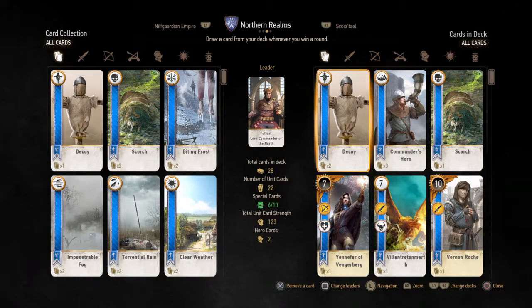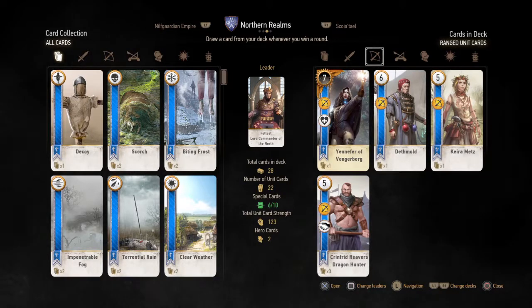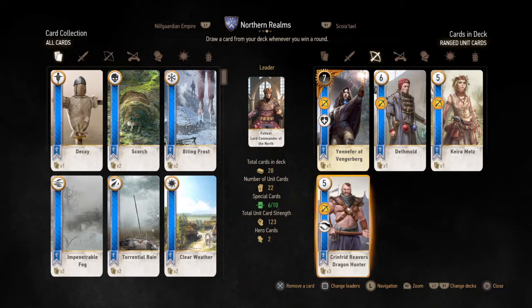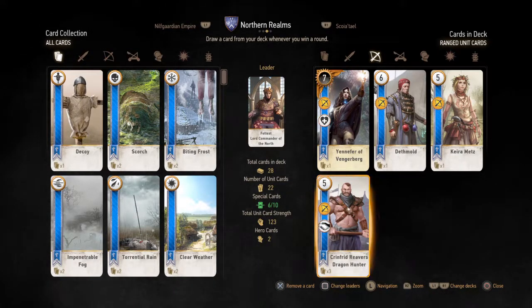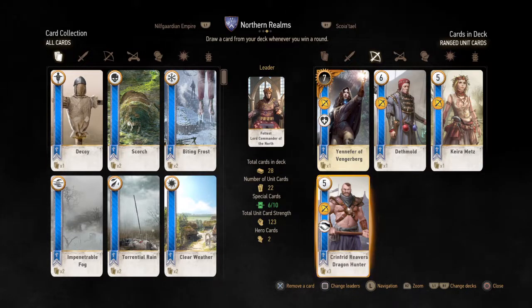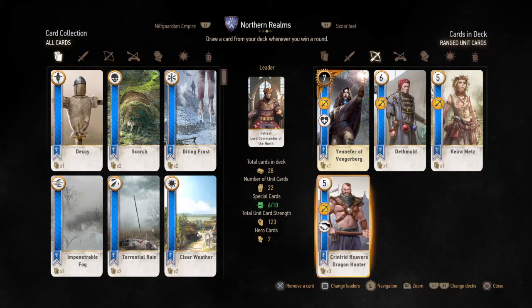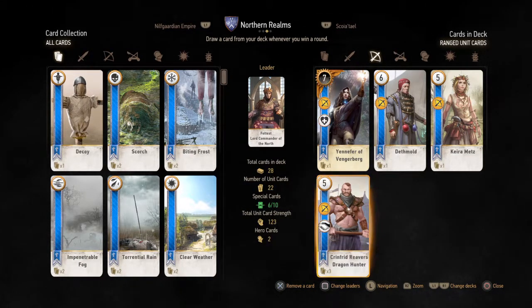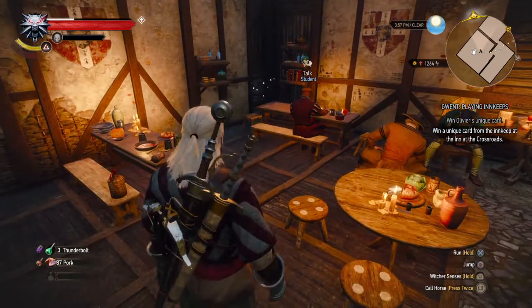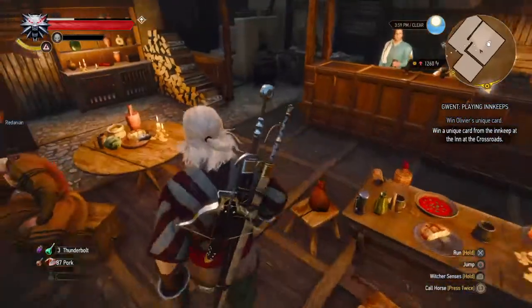If an opponent plays this, it is very dangerous for us because one of our strongest lines is the ranged deck — we have these three guys, the Reverse Dragon Hunters. With three of them, five becomes ten, ten becomes twenty, and with three of them that's sixty. So if someone playing a monster deck runs that, it kind of wipes away sixty points from our lineup. That's where the sparkle is — where the card should be — but we've picked it up already.